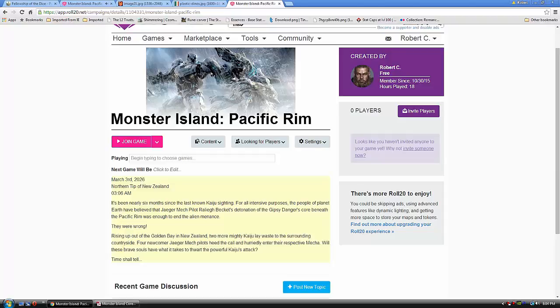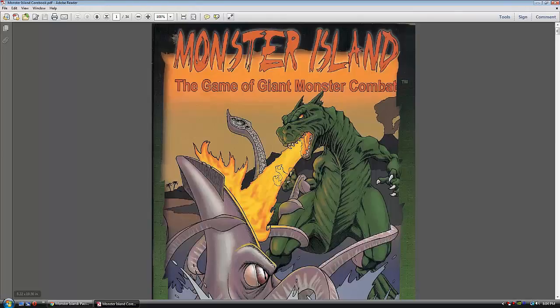The game we're going to be playing is Pacific Rim but the rules are Monster Island — the game of giant monster combat. It's a cheesy beer and pretzels game; the rule book is only 34 pages long. It has two expansions: Escape from Monster Island and Invasion from Monster Island. Escape introduced human ground forces — little tanks, jet fighters — while Invasion deals with aliens, similar to Godzilla vs. Mechagodzilla or Destroy All Monsters.